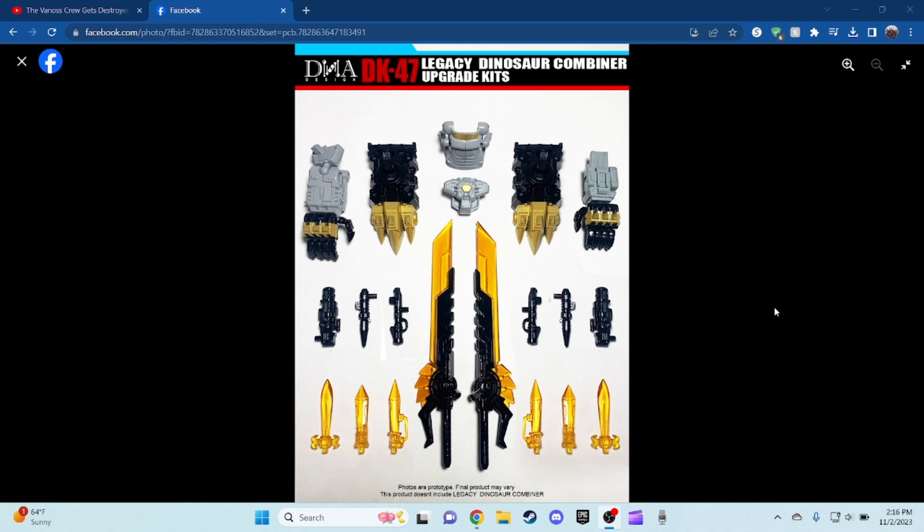I am still missing two combiners — Snarl and Sludge — so if anyone is gonna help me out on that, please let me know. So right here you guys can see everything included: we have the combiner hands, the combiner foot, the crotch area, a new piece for Grimlock, guns, the combiner swords, and swords for the Dinobots.